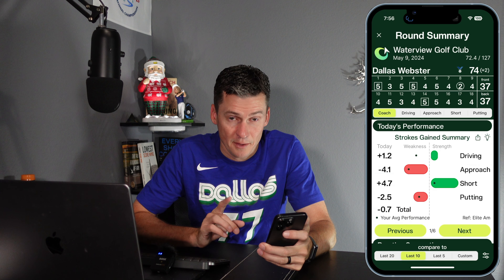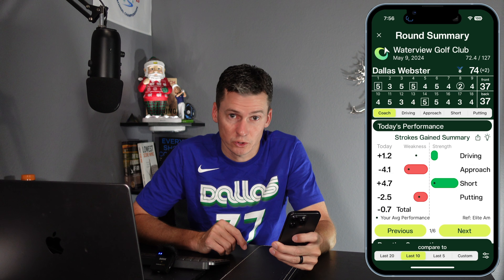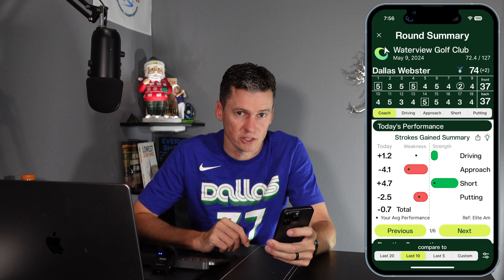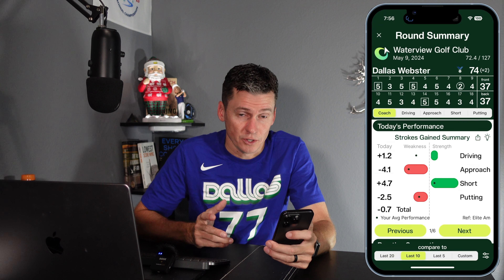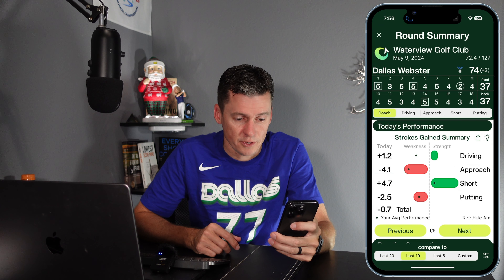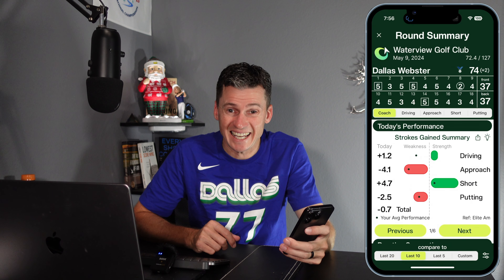You'll see your scorecard at the top. Like always, you've got a bunch of tabs where you can switch between our AI coach and diving into specific sections of your game. Let's start with the AI coach. It all starts with strokes gained. In this round summary, it's showing how I performed and showing that what I mostly struggled with was approach. If I tap on anything in the plot, it'll give me more information on that.